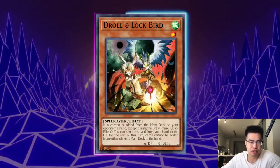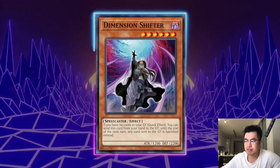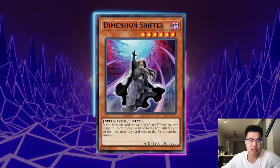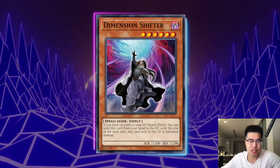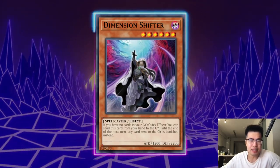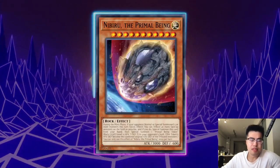Dimensional Shifter is obviously great if you're playing a deck like Kashtira where you can play it, because you cut them off their graveyard — both engines. They cannot use Nechuria Sacred Tree searches, they can't use the Nechurias, they can't use Blessing, and they can't use Fountain either. This card is a no-brainer and is very, very good.